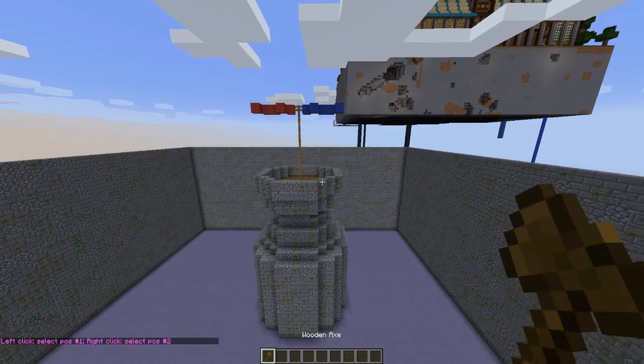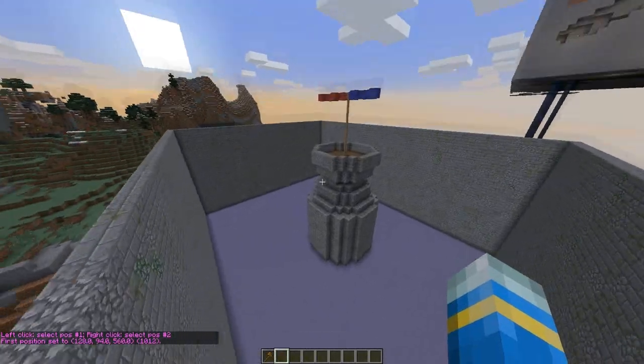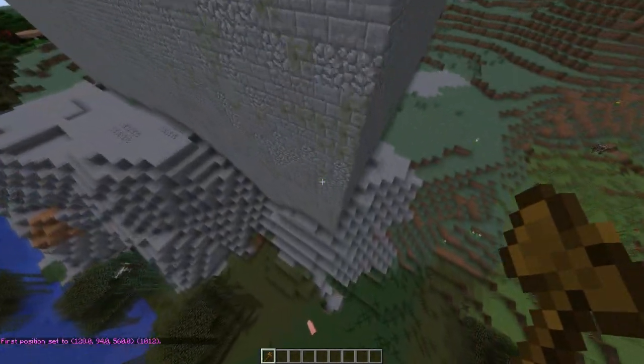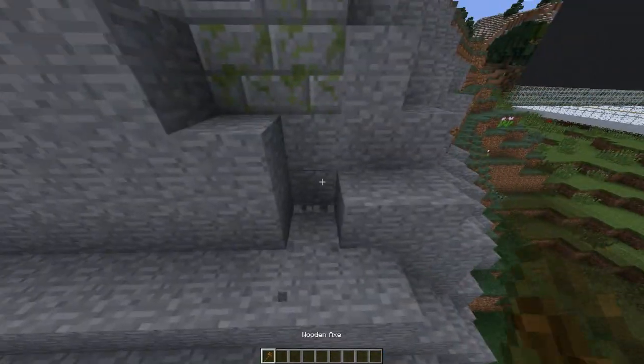We're going to want to grab the WorldEdit axe and select the top corner and the bottom right-hand corner to form a cuboid selecting all of the arena. You can do this a multiple number of ways, but I just prefer the WorldEdit way because WorldEdit's great.